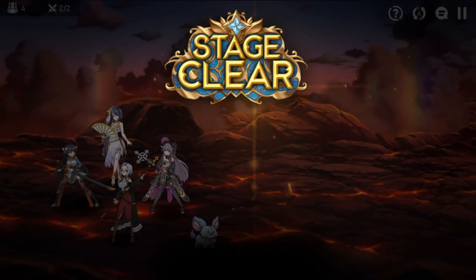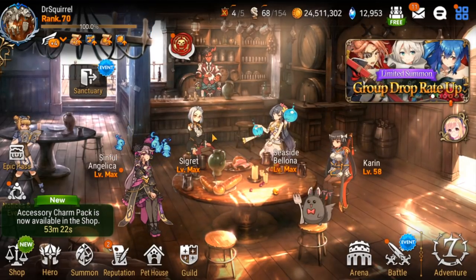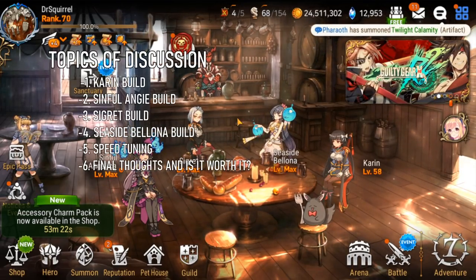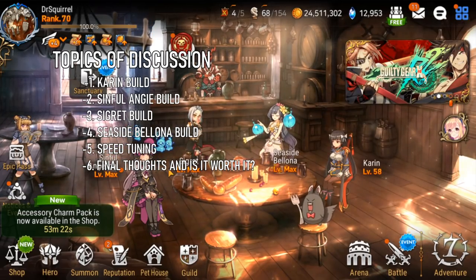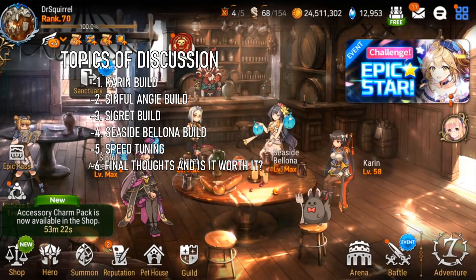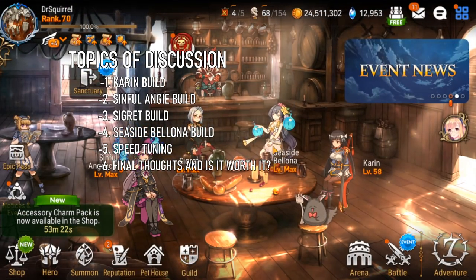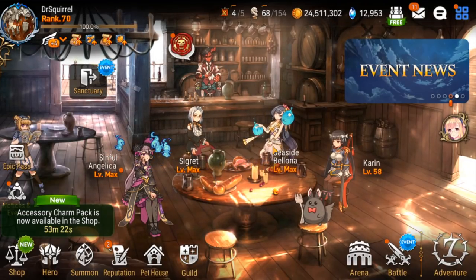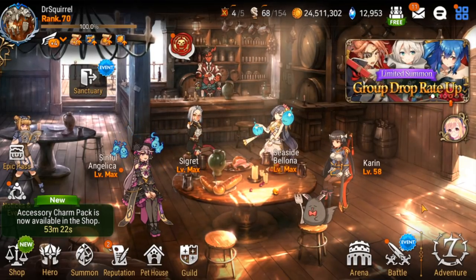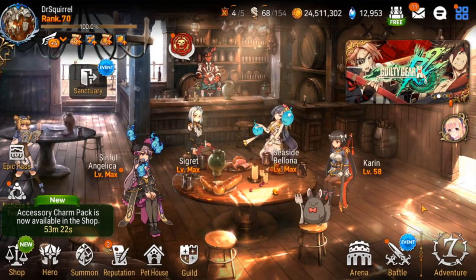So that's how the team works. Let's go into requirements. Now that you've seen the team in action, my guides are separated into subjects. Topics 1 through 4 will be a discussion of each individual hero, ordered from easiest to hardest to build. Topic 1 is Karin, topic 2 is Sinful Angie, topic 3 is Sigrid, and topic 4 is SSB — she's the hardest to build by far. Topic 5 will be an explanation of the speed tuning, and topic 6 will be a quick discussion on whether it's worth it to build this team.